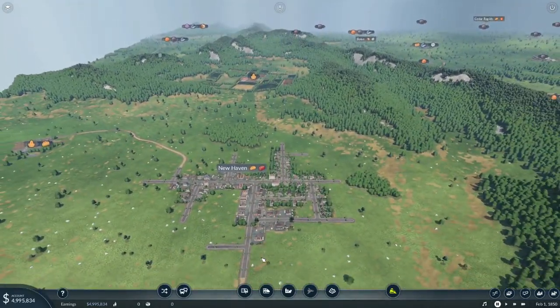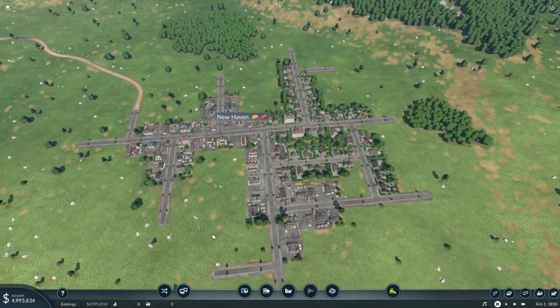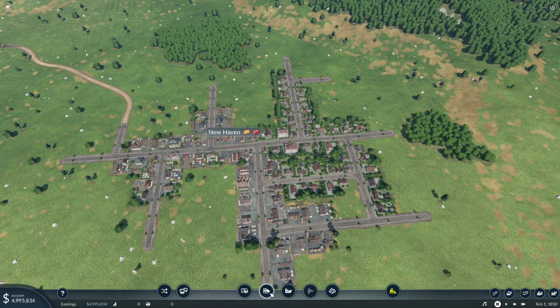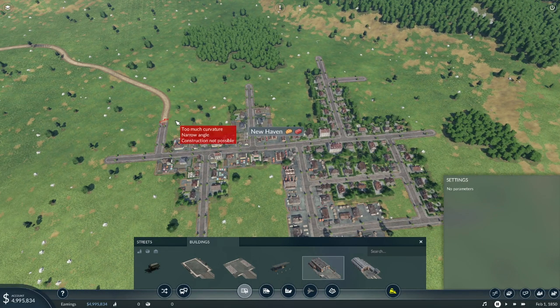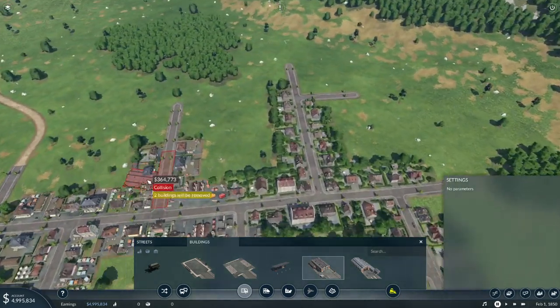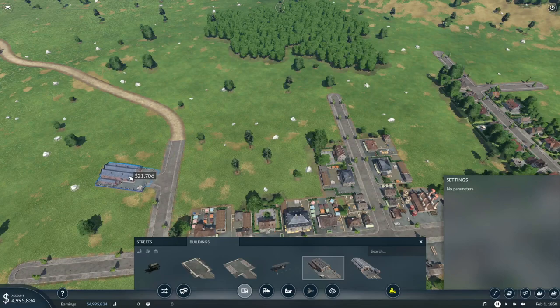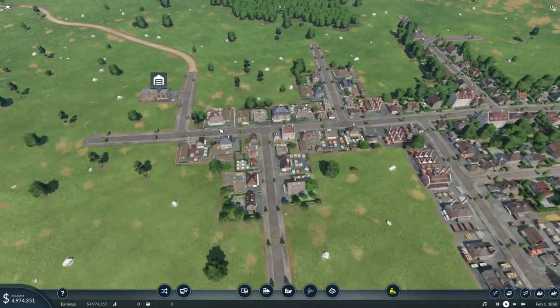First thing we're going to do is get some people around to their shops. We're going to use one depot for the whole thing, so I will be looking for a road depot and put it on the outskirts of town. The M and N keys are the way to rotate these things — shift M and N gives less rotation each time. We'll put a road depot right in here for $21,000. Our first road depot is in and we've broken ground in New Haven as our transportation company.